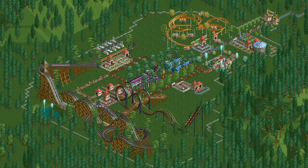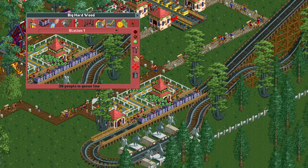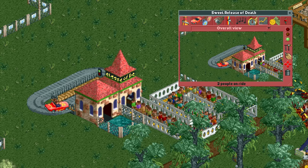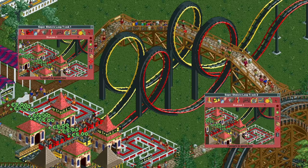With these rides completed I've realized I completely forgot to name any of them, so let's do that now. The merry-go-round will be Horse Tornado because it's horses that are tornading. The junior coaster will be Snake Junior because I couldn't come up with anything better. For the wooden coaster, Big Hard Wood fits nicely because it's rather big and made of wood that is pretty hard considering it's supporting the entire coaster. The car ride will be called Sweet Release of Death, and the twist and pirate ship are called Lamest Thrill Ride Ever and Look Mom I'm a Pirate respectively. The super shuttle loops are called exactly just that, with Track 1 and Track 2 added at the end to distinguish them.